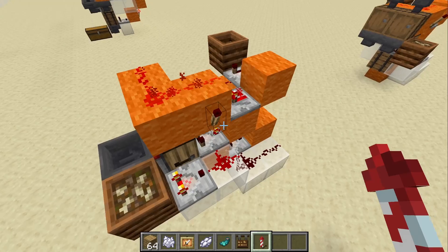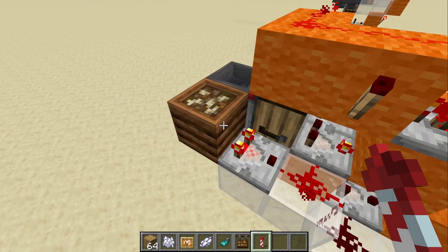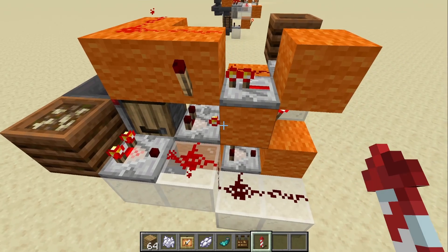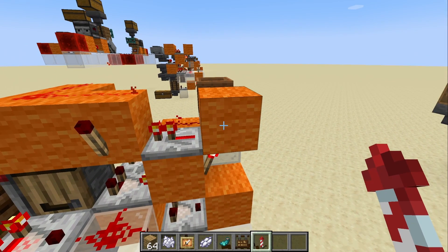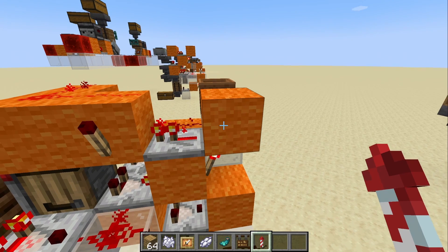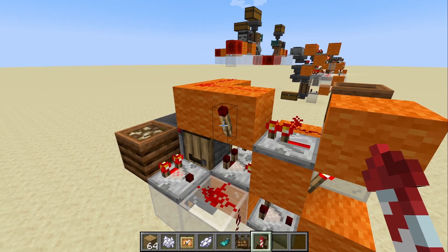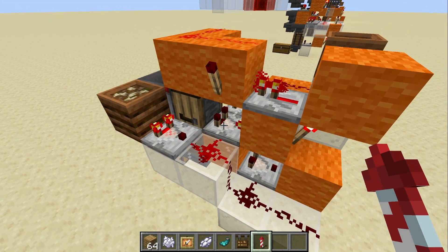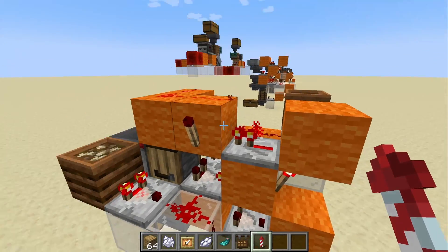Over here we have something very similar. We're just waiting for this crafter to get up to level 9, held by this signal strength 8. Once that's done it will depower this torch. If that block depowers it then starts a clock — powers block, torch, override signal, depowers, powers torch, block signal — round and round as a clock.